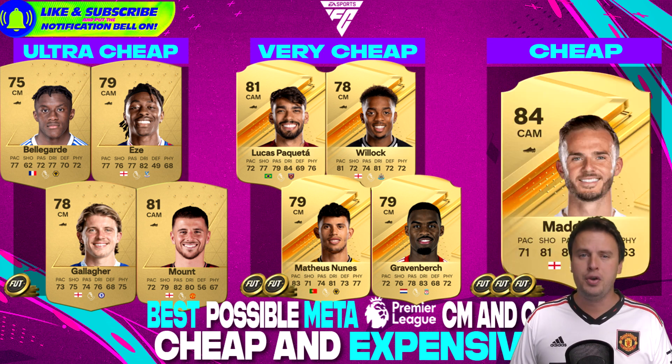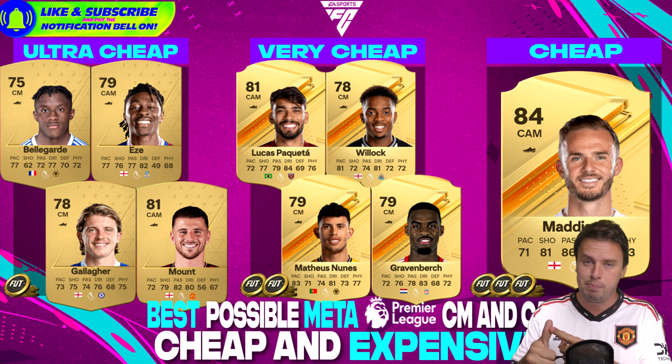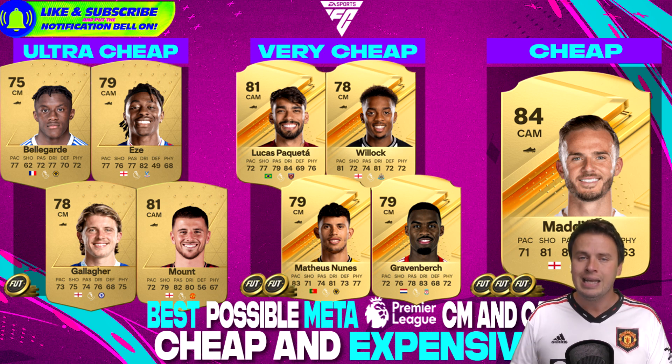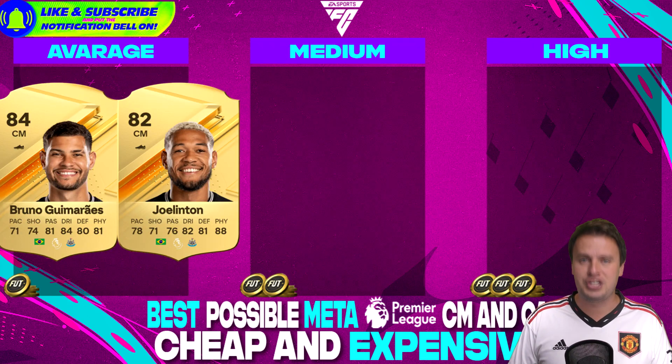For around 1.2k, you can get yourself James Madison. You might have done the SBC at the start and got his Player of the Month card, in which case you don't need this one. But for 1.2k, why not strengthen your midfield with this incredible playmaker? He's not as quick as Nunez — even Paqueta is a little bit faster — but his through balls, ball control, crossing and passing are exceptional. For Tottenham in real life he's a brilliant signing, and in EA FC 24 he surprised me with his assists.